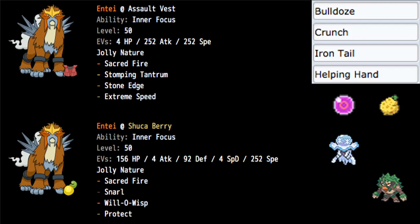For the moveset, I went Sacred Fire, Stomping Tantrum, Stone Edge, and Extreme Speed. It's pretty basic. You can switch some stuff up — if you're using a Weakness Policy team like a Weakness Policy Metagross, you can use Bulldoze. You also have a couple of other moves for coverage: if you need Dark or Steel coverage on your team, you have Crunch and Iron Tail, and they both offer pretty solid max moves with great secondary effects. We also have Helping Hand — you can't use that on this build because of Assault Vest, but it's a good move to know you have.